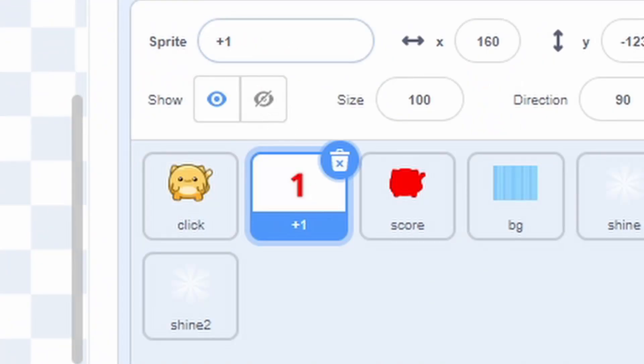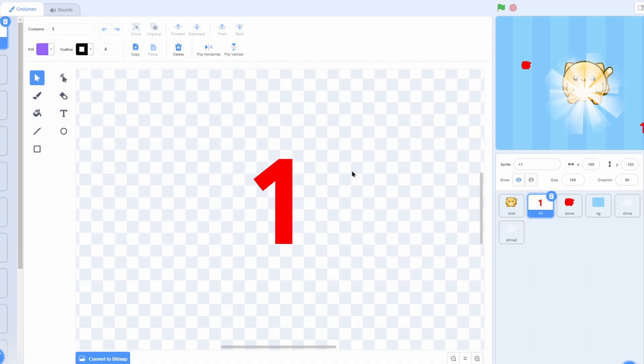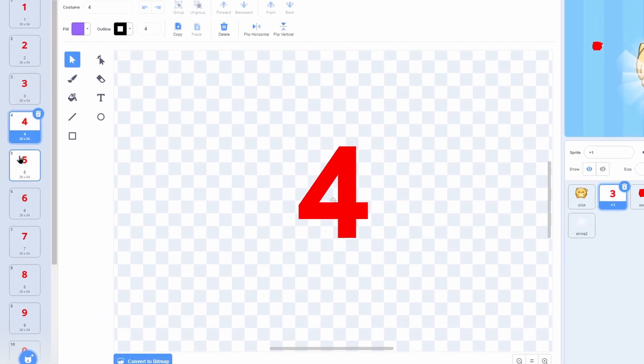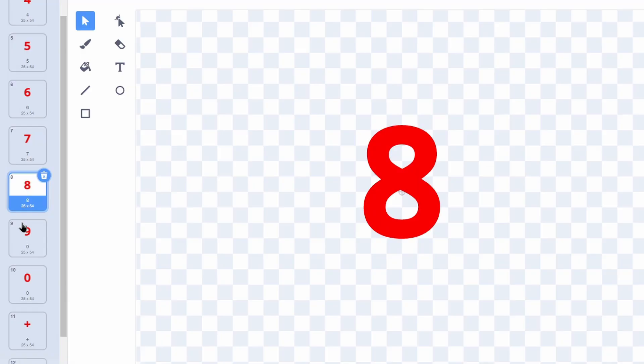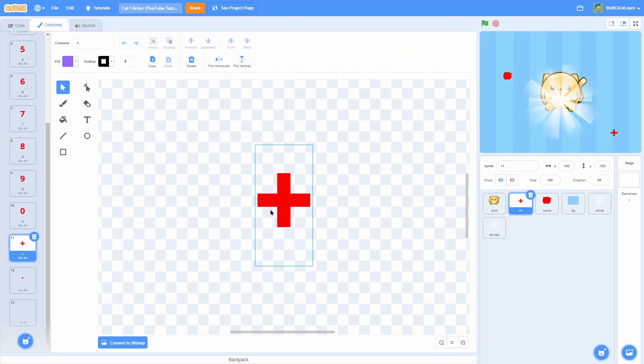Next, I have one called plus one, and this is when you click the cat — it'll show you how much score you have. You're going to want to make it red so you can change it to any color. So I have costumes one through nine, and then after that is zero. Then I have one called plus, one called dot, and then one blank. Make sure whatever number they are, you name it — so if it's a plus, name the costume plus.